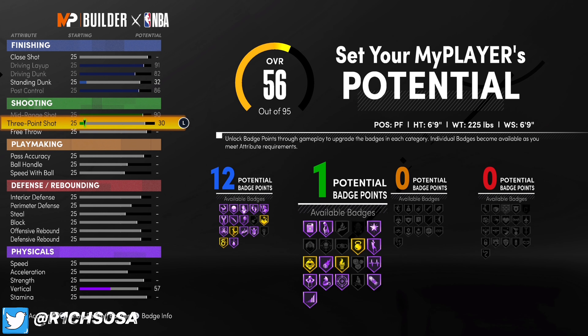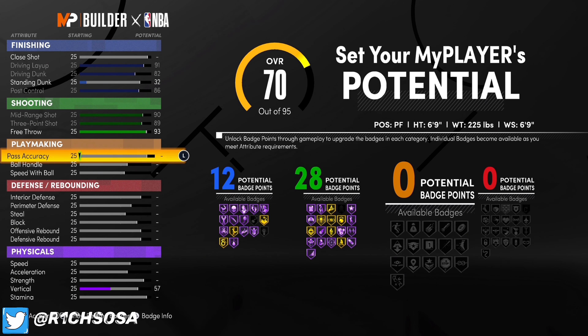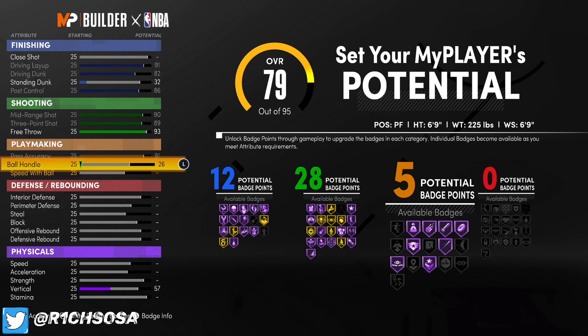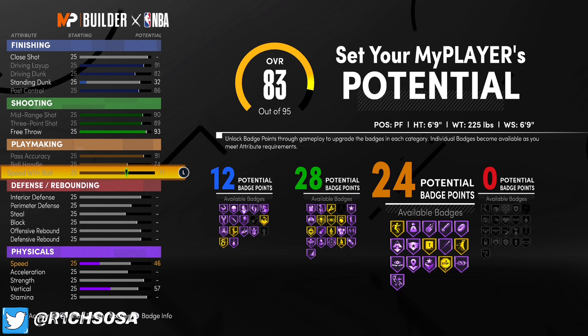Now let's get to the shooting. When it comes to mid-range, we all know Kevin Durant is a very lethal shooter, so max out your mid-range at 90 and your three-point shot at 89. Kevin Durant has all the shooting badges — hall of fame everything — so go ahead and put that free throw to a 93, giving you 28 shooting badges.